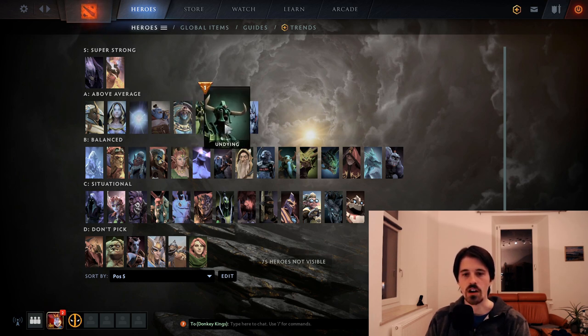Undying is another very solid, strong hero — excellent laner, excellent teamfighter. He does lack disable, which is his big weakness, but his laning power is enough to carry him into A tier. I also originally had him at S tier but moved him down a little. He's especially powerful if you have a vulnerable carry that needs babysitting — like Drow, who's worried about being bullied, which is exactly what Undying is best against. He also plays really well in an aggressive tri-lane situation.